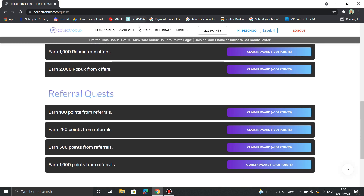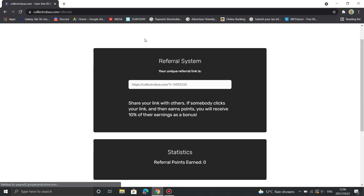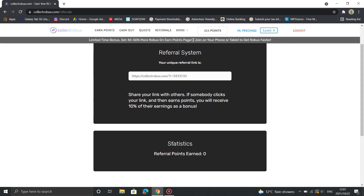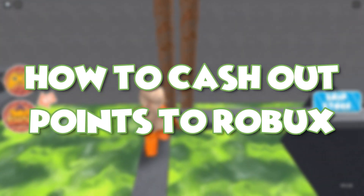Another quest you can do is the referral quest. The referral quest uses Collect Robux's referral system. You'll need to head over to the referral section of their website, where you'll be given a unique link to share with others. When somebody clicks your link and earns points, you will receive 10% of those points.